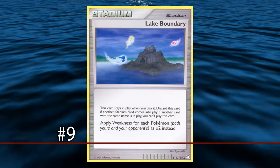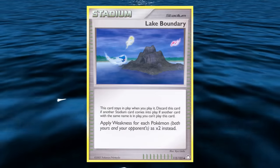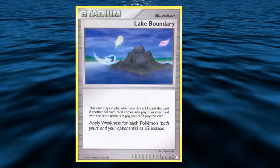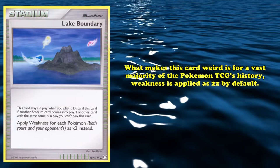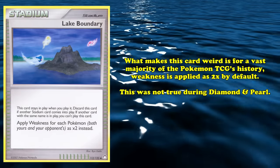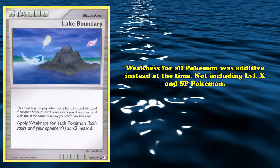At number 9, we have Lake Boundary, one of the strangest Stadium cards. When in play, this Stadium applies weakness for each Pokémon in play as times 2. What makes Lake Boundary so weird is that for a vast majority of the Pokémon TCG's history, weakness is applied as 2x by default. The only time this wasn't true was during the Diamond and Pearl era, when weakness for all Pokémon was additive instead — so a grass-type attack against Kaleidol would only deal 20 extra damage.